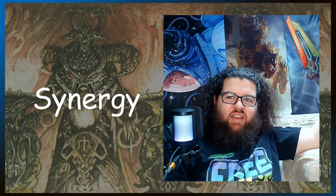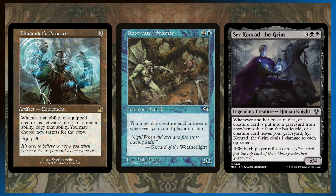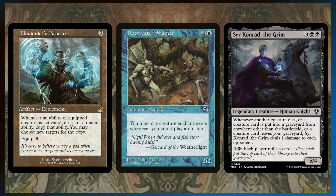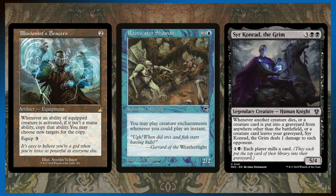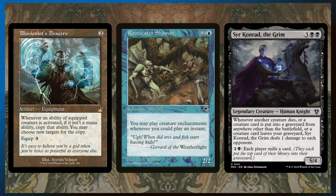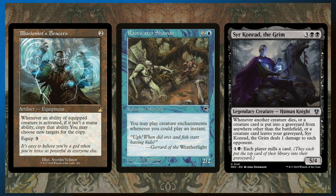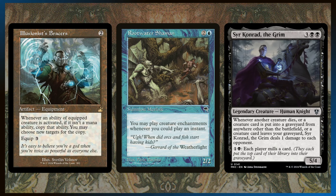The synergy category is a catch-all, but these cards all work great with our commander and strategy. Illusionist's Bracers — oh my God — duplicating our commander's effect, being able to tap to destroy two creatures per rotation of the table is insane. That's such ridiculous value and it's going to be very oppressive. Rootwater Shaman gives all of our auras flash, which is kind of insane — we can hold open mana, keep our commander untapped, and threaten to kill our opponents' creatures that entered the battlefield this turn.